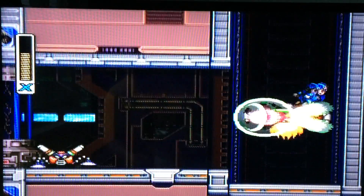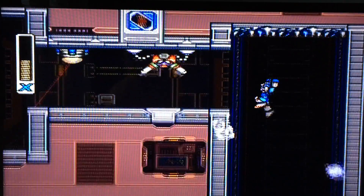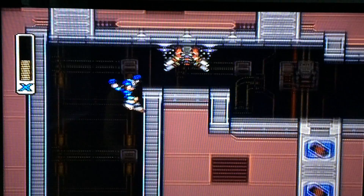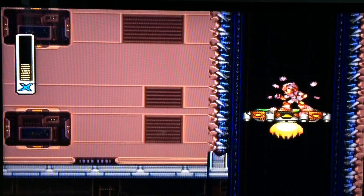Now that we beat the factory, once you beat certain stages, certain things change about them. Now you'll notice how there's green dudes instead of the red ones. I forget if it's because we beat the Air Corps or if it's because we beat Blast Hornet's stage — I forget exactly how that works.